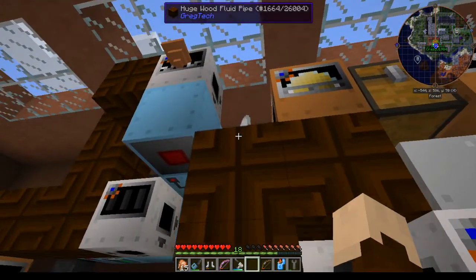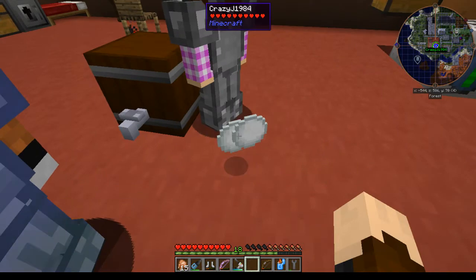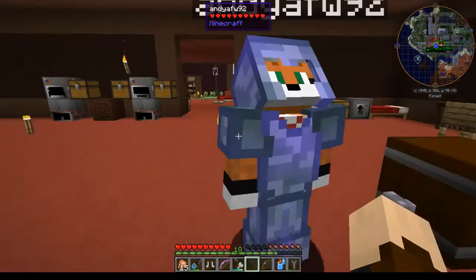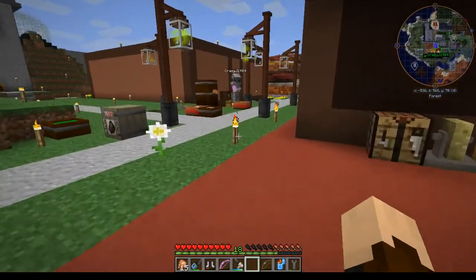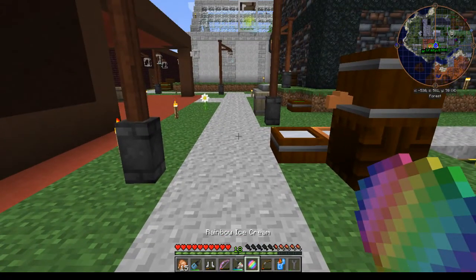There is your ice cream — it was slamming on the pipe because I forgot to set that one to not output. So there is your ice cream. Now we have a bunch of different flavors — there are 36 different flavors of ice cream. Crazy over here is going to make one with rainbow sap, which is rainbow ice cream.